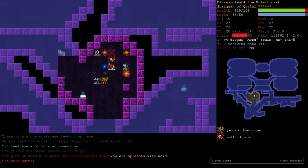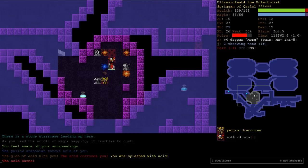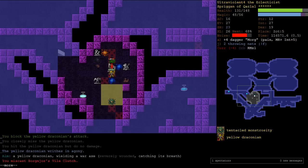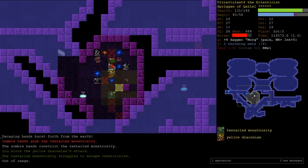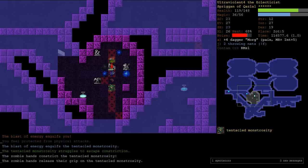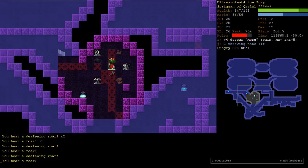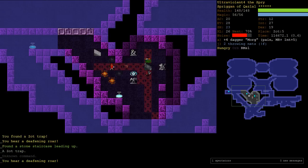Let's do our last Magic Mapping Scroll. We're going to X off the entrance. I'm confident that we'll see a Zot 5 Orb of Fire. Wouldn't that be weird if we had an Orb of Fire on every single floor except Zot 5? We're going to get through the area.